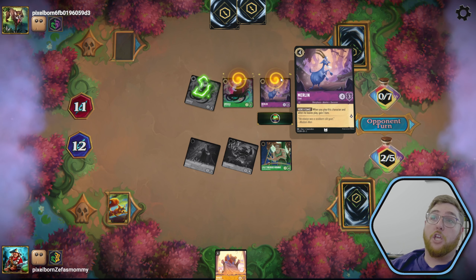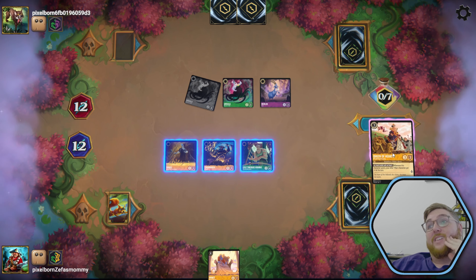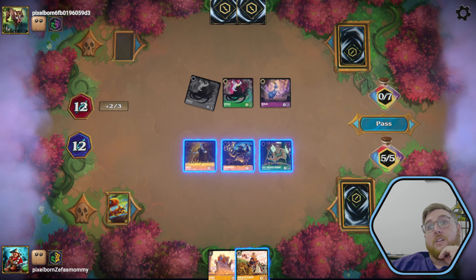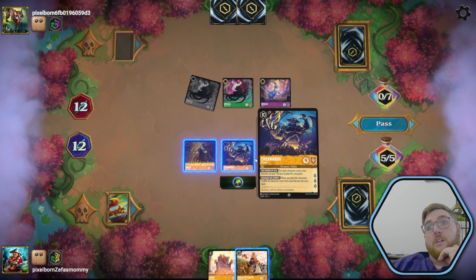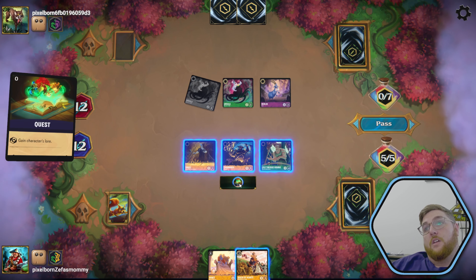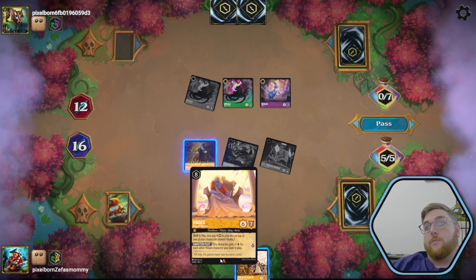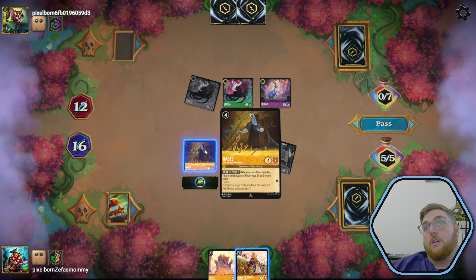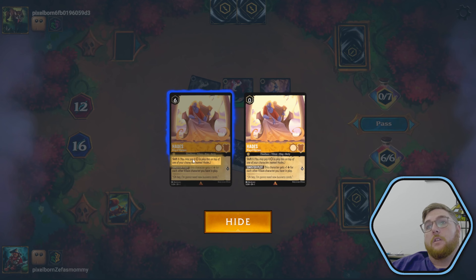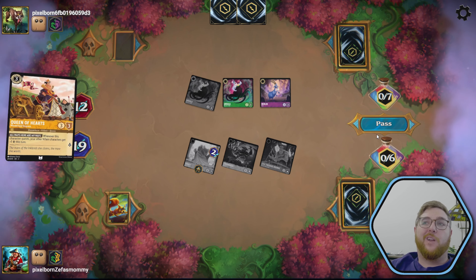They have an Ursula and a goat. We get the queen but we've got to hit this shift. They would have to take out Queen of Hearts. We quest, and then we quest — what would you quest for? If we put Hades out right now, he quests for three. We go to 19 and we pass the turn.